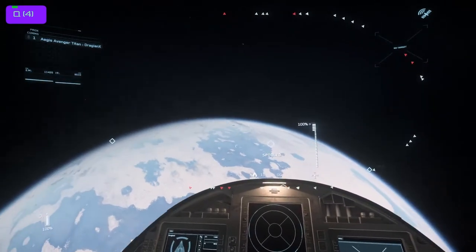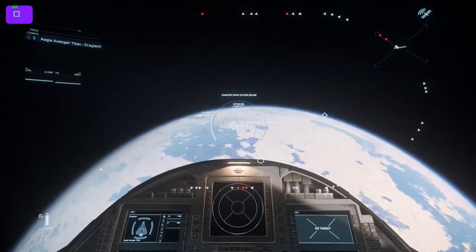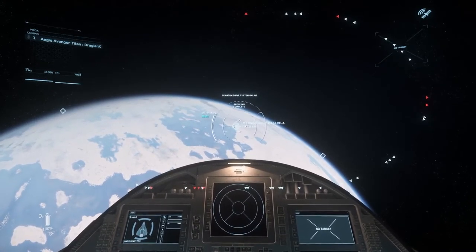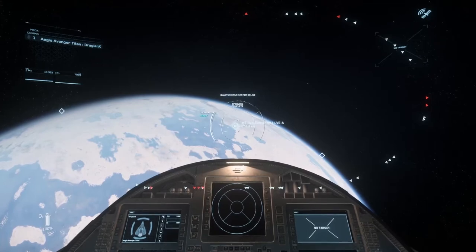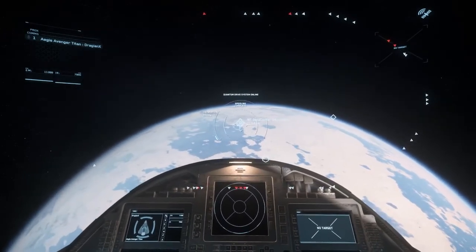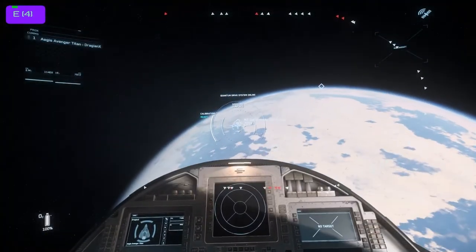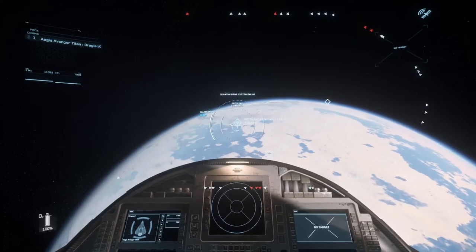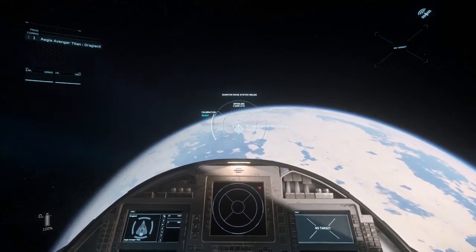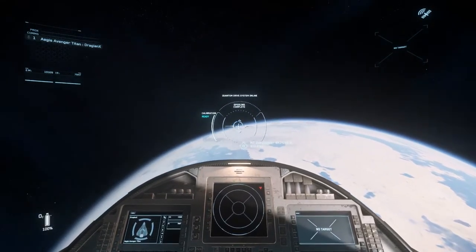I've also got targets on the planet I can jump to, as long as I'm at jump height. Most moons are around 3,000 meters high, most planets are just over 10,000 meters high. I'll show you right now — we're going to jump to this empty data center. I like to roll around so I can see the HUD a little better. I can see spooling is complete, calibration is ready. I hold down B and you'll see me travel around the planet very quickly.